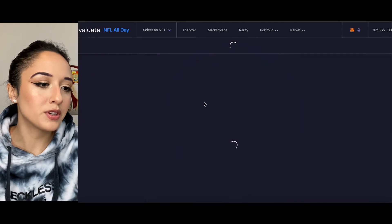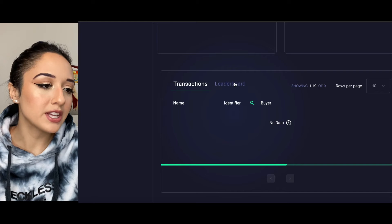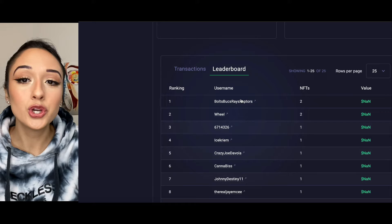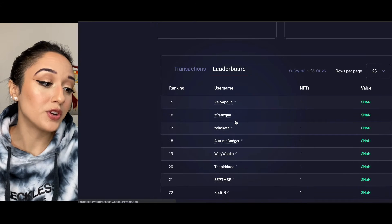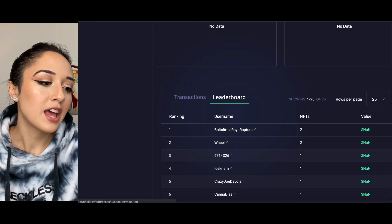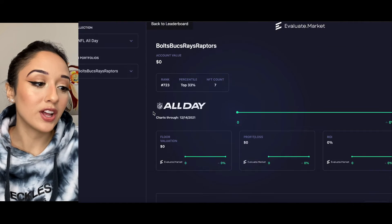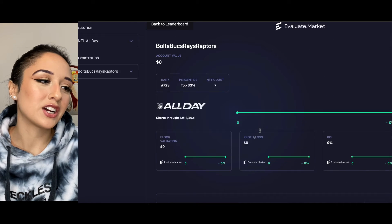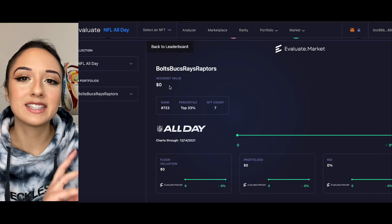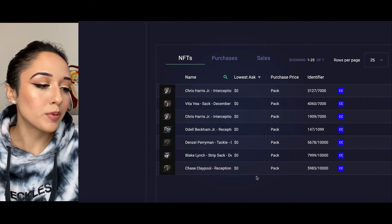For example, let's click on this one here — you can see 129 unique owners. If you click over to the leaderboard, you can see some people actually got two in their packs, and then you can see all the people that have this moment in their collection. You can also click on the usernames, though it's not going to show any account value since there's no marketplace — you can't buy and sell these moments yet in the closed beta — but you can go ahead and stalk people's collections.